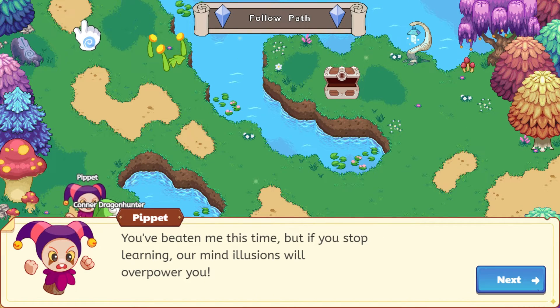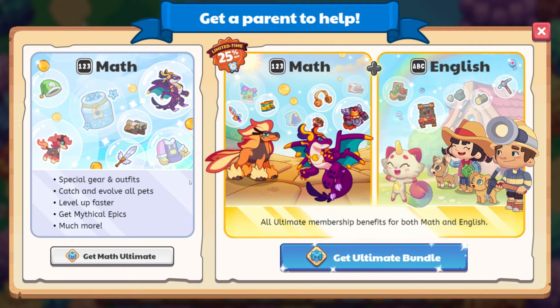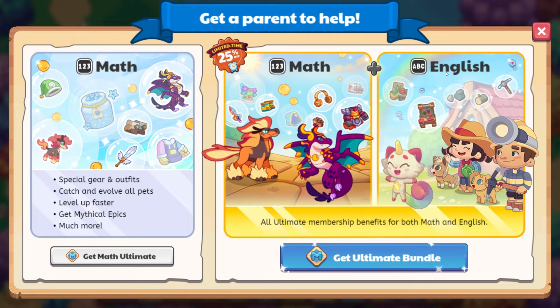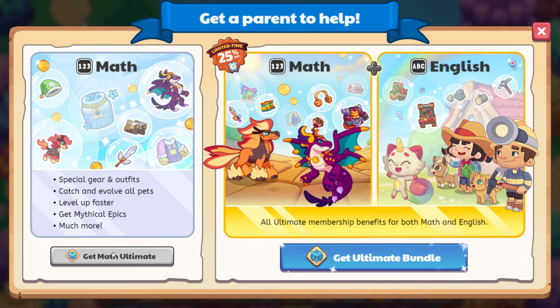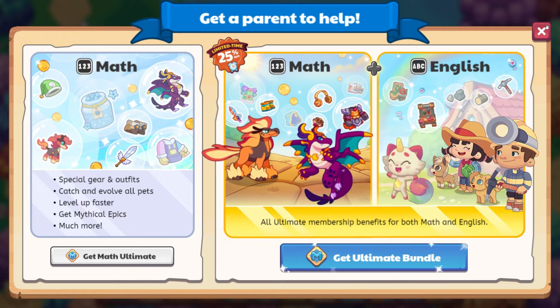'If you stop learning, our mind illusions will overpower you.' And so he is gone. There's also a really cool membership screen — the video doesn't pop up anymore. Ultimate Prodigy member, plus you get a bonus ultimate membership in the English game for double the fun. This is 25% off for a limited time for the math and English combo — I believe this is for a year with all the different items you can get. And then there's an option to get the math ultimate. I'm just doing the basic membership, not going to be getting that, but this animation is quite cool.